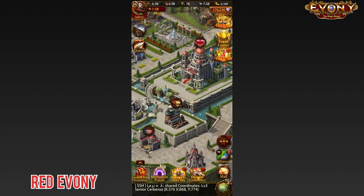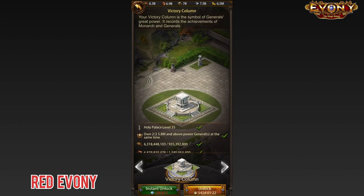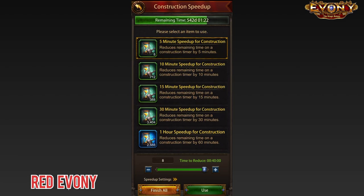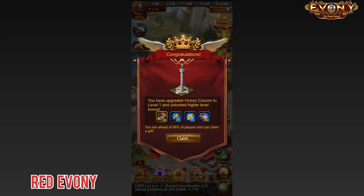First thing we do, we go to the victory column and upgrade that. Unlock. We unlock that and speed it up. Victory column upgraded to level one. Sweet.